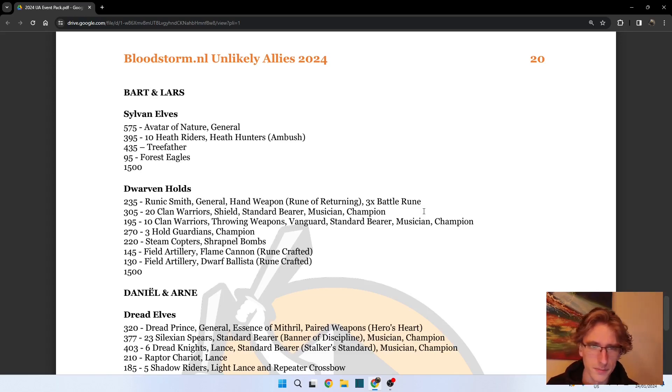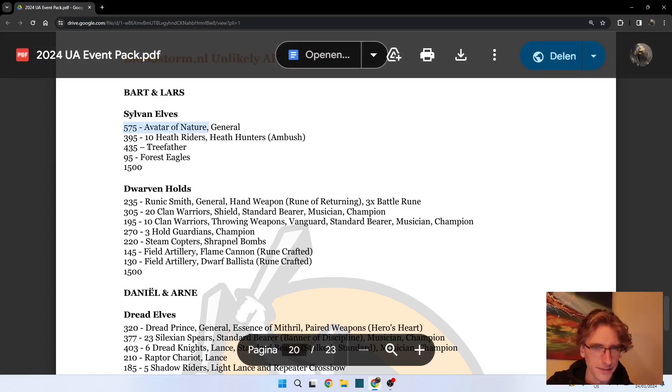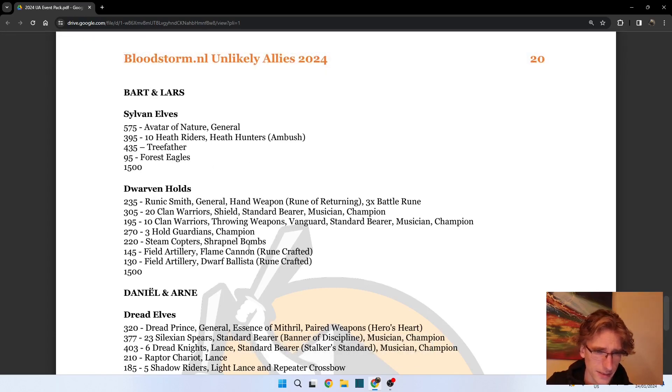On my previous Bloodstorm I told myself that the next time I would be bringing as many trees as I could, and I did manage to do that. I tried to keep the model count down, bringing an Avatar of Nature and a Tree Father - already two trees. I rounded it up with the most expensive core I could find per model. I thought it fun to make them Efaunters with ambush, so at the start of the game I will just have three models on table.